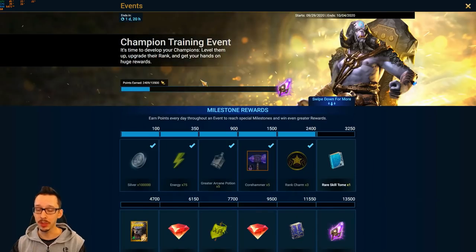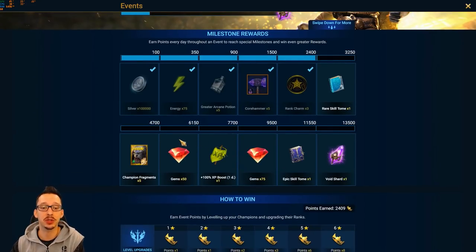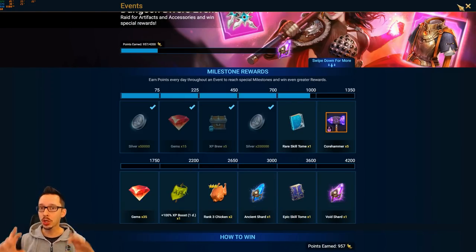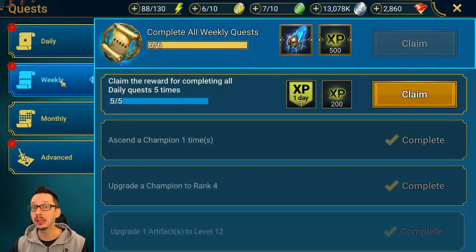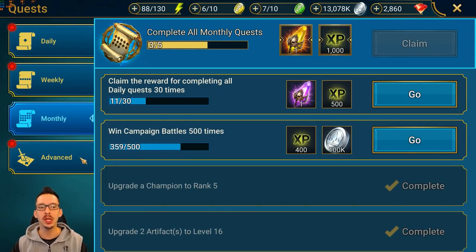We also have a Dungeon Divers event and a champion training event running now — if I start doing food, I can keep earning gems along the way. Stock up on things right away. Factor in energy from daily login rewards and extra Double XP. If you have monthly or weekly quests about to reset, save those too. Don't burn all that extra energy unless you really need it to farm potions from the Keeps.